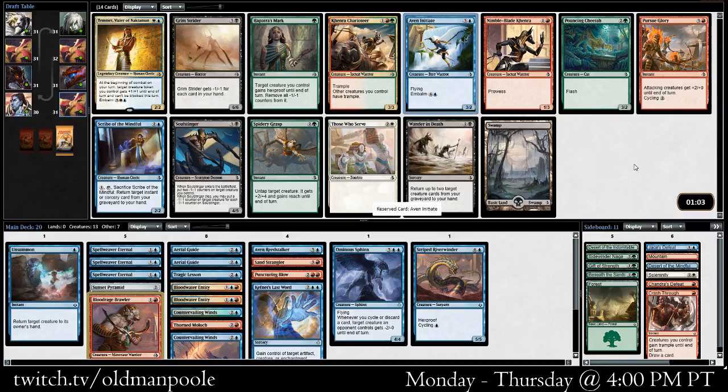I guess the Aven Initiate is probably the pickup here — just keep with the flyers. I don't love Scribe of the Mindful. I don't love Nimble-Blade Kenra. Temmet's pretty powerful, but we're not in blue-white and don't have that many things to take advantage of it. Let's take the Initiate — not a bad pickup.